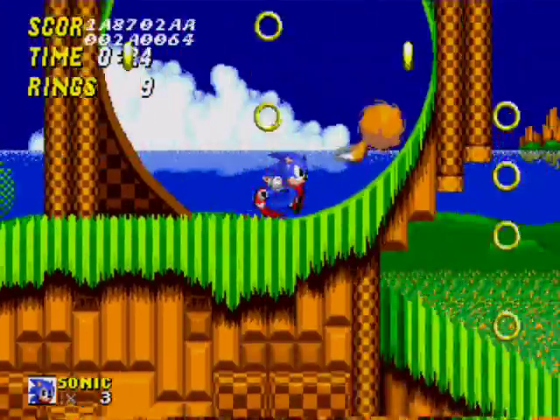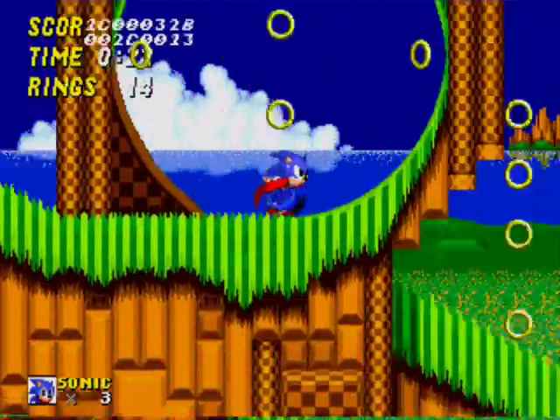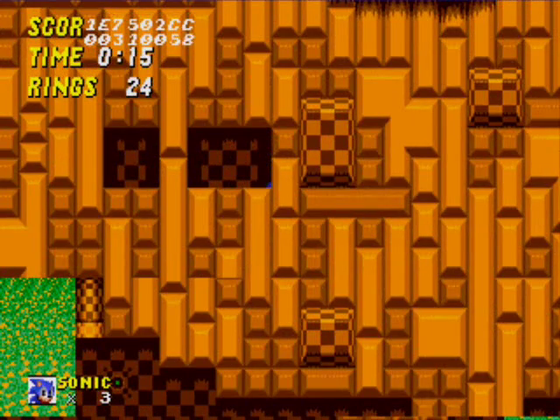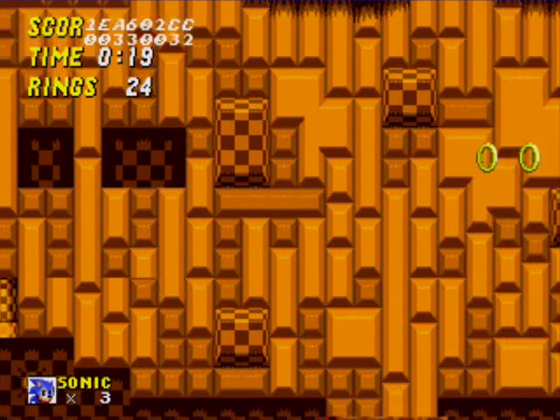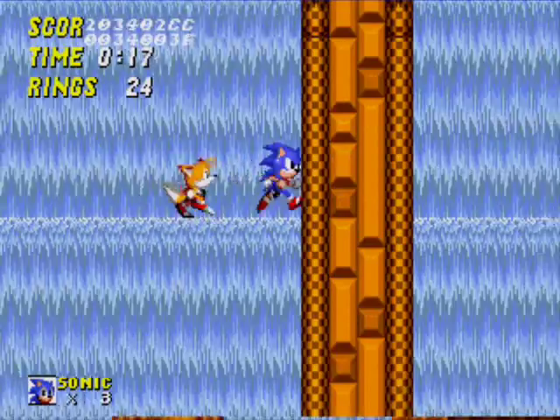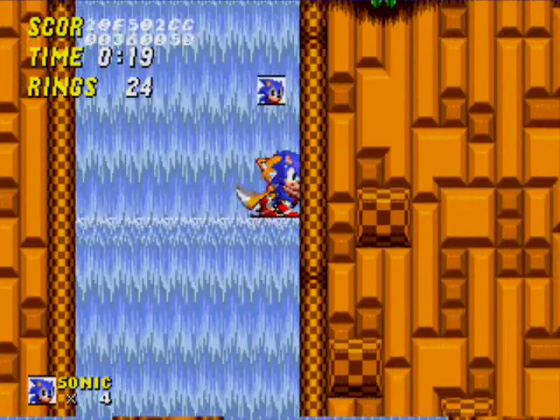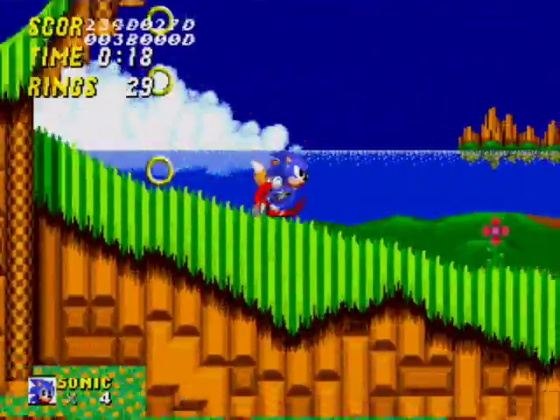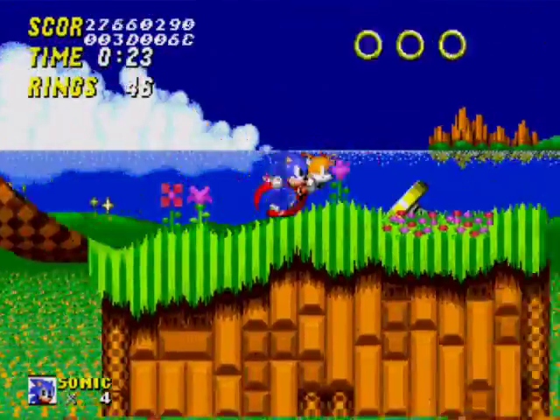I'm pretty sure the level design's already been decided in this version, because it's pretty much the same thing, aside from the fact that there are snails. Except that isn't supposed to do that — so that hasn't been programmed in correctly yet. Aside from that, it's basically just the same thing as normal Emerald Hill Zone.